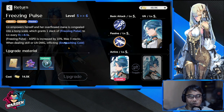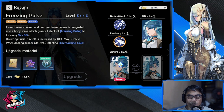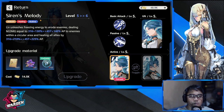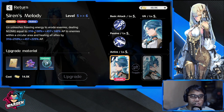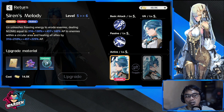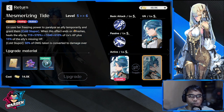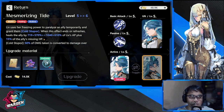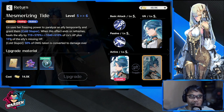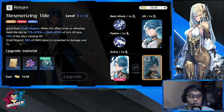Her passive has attack speed buff and debuff rolled into one skill. Her active skill, Siren's Melody, unleashes freezing energy to erode enemies, dealing AP damage within a circular area and healing all allies by a small amount — 316 to 245 to 7 — which is not that much. So if you're expecting her to be a healer, she's not. With Mesmerizing Tide, Live uses her freezing power to paralyze an ally temporarily and grant them Cold Stupor. When that effect ends or refreshes, it heals the ally based on Live's AP plus 50% of the ally's missing HP.